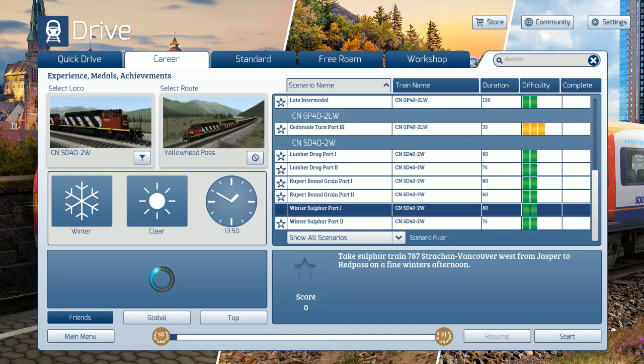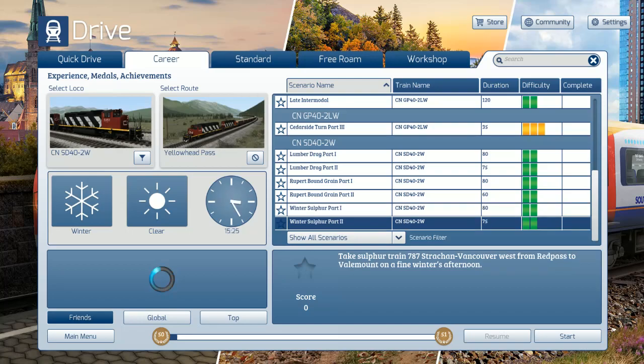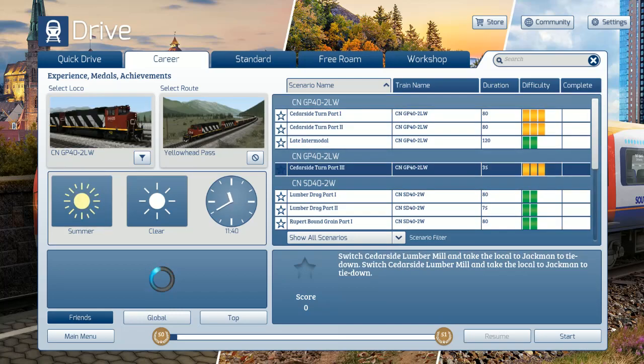Sulphur train 787 Vancouver from West Jasper to Red Pass on a fine winter's afternoon. Vailmont. So it looks like Red Pass or Cedarside - we'll go for Cedarside and check this out.